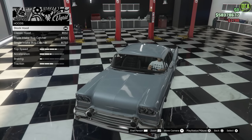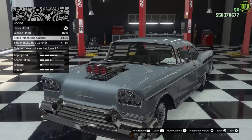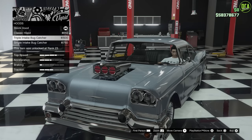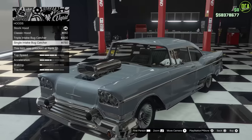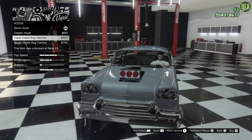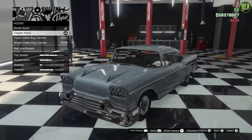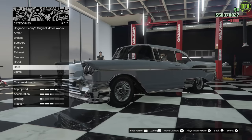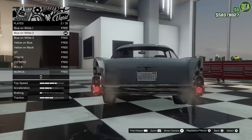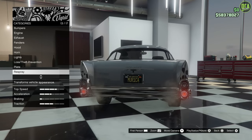For the hood, you have the classic hood — I love that, it's beautiful — and then you've got the bug catcher, which is classy in its own ridiculous way. With that crazy exhaust option and the blower you could sort of make a drag build out of this, but I'm going to stick with the classic hood. We'll leave the stock lights. For the plate, I don't really have a custom plate for this, so I'll just throw the Murica plate on there.